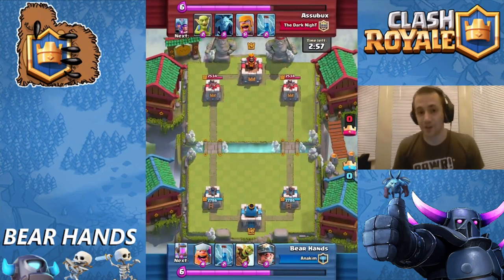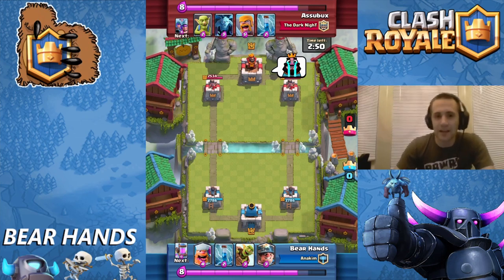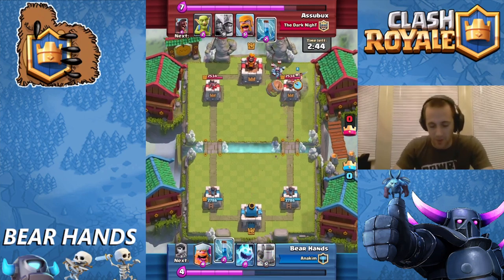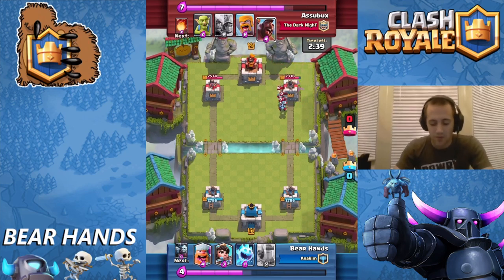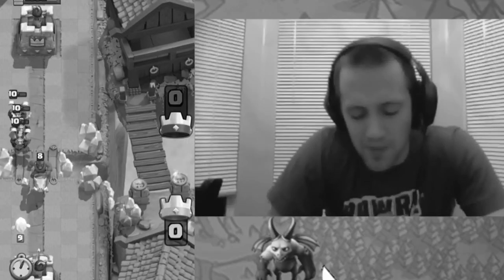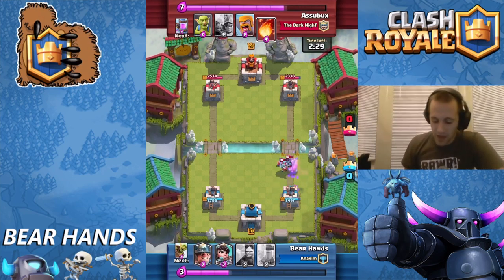When I said it was a heart-stopper deck, this is why — this was insane. Right out of the gate I do not feel confident with this deck against the Three Musketeers. Every time I see the Three Musketeers there's a little bit of nervous pee. I'm going to throw down my Ice Spirit and my Lumberjack is going to chop away at that Hog — level eight Hog, pretty hefty.